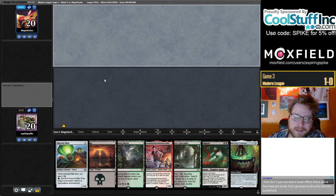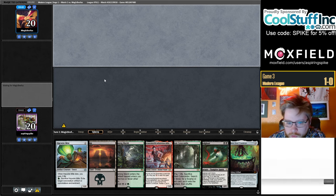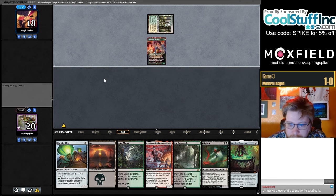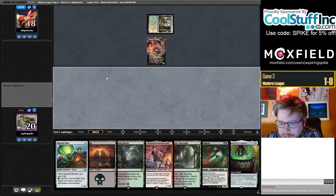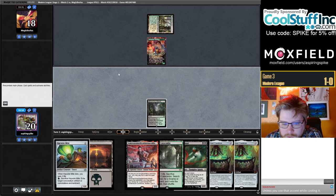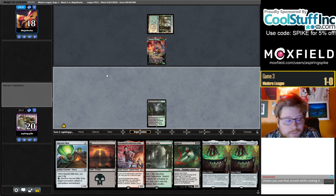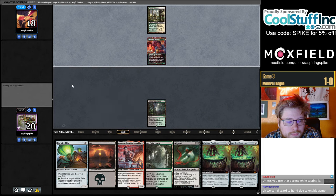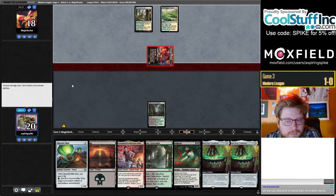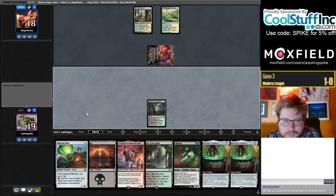You get some extra value like looting over Bloodghast and stuff, but hard to get excited about it. Let's hold the Mite. Top of our library not super kind to us so far. You find generally the counters from Cauldron are enough to enable — you always have an enabler for Cauldron. It's nice if you have incidental counters but it's not mandatory to have creatures with counters on them in your Cauldron decks.